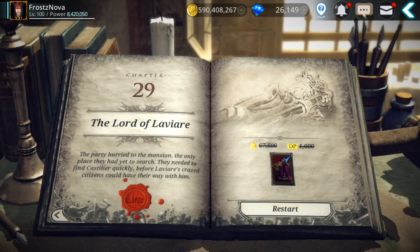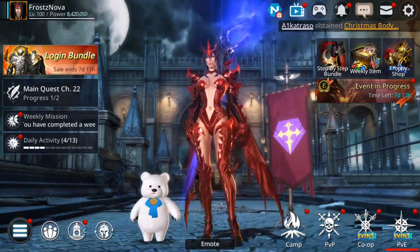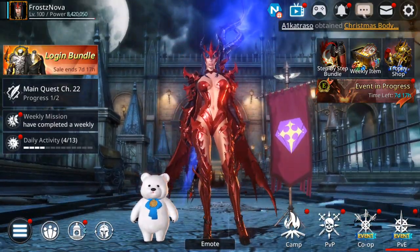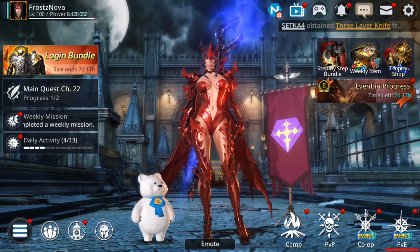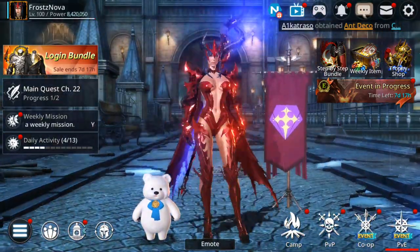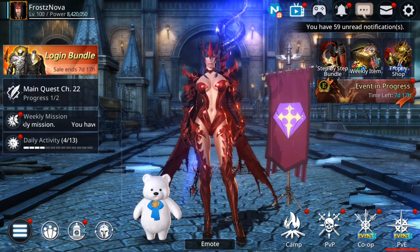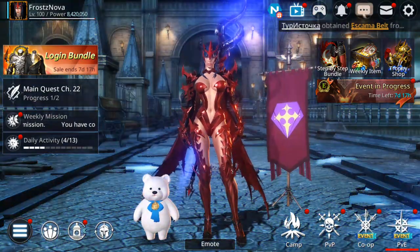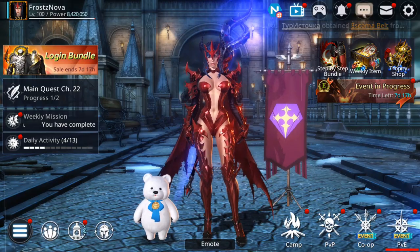Because once you reach around 6 million power on your alts, you can get some of those free gear and increase the power on your main or other characters. So guys, these are the tips for you on how to get A++ gear. Let me know if you have better ways and what you think about this. See you in the next video, guys. Bye.